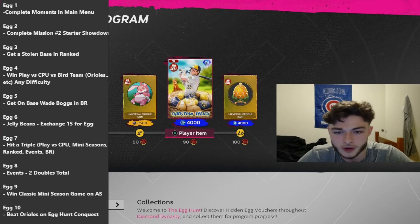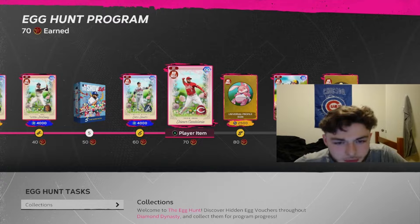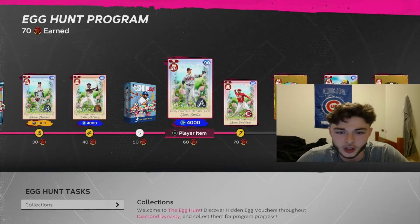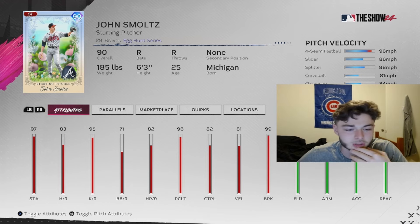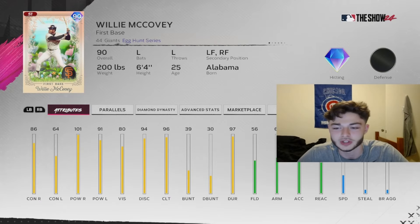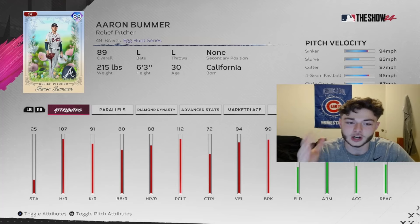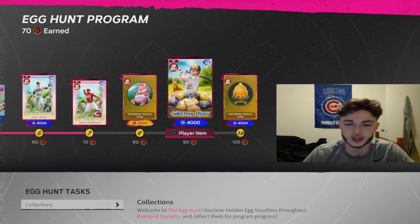You get some pretty good cards from this program. There's a yellow card that's actually really solid — insane stats across the board: 74 speed, 82 steal, 75 fielding, and the hitting stats are just incredible. There's also the Candelario card with 58 speed and 75 fielding, which is really good. You get to use these cards in the moments as well. The Schmoltz card seems really good — I like the slider, changeup, and splitter mix with great Ks per nine. Then there's Willie McCovey, who looks incredible but has really low speed at 31, so you'll definitely want to put him at first base or DH. He has 56 fielding but really good hitting stats. And Aaron Bummer is actually really good — I like the sinker, slider, and cutter mix. He's going to be a god in your bullpen.